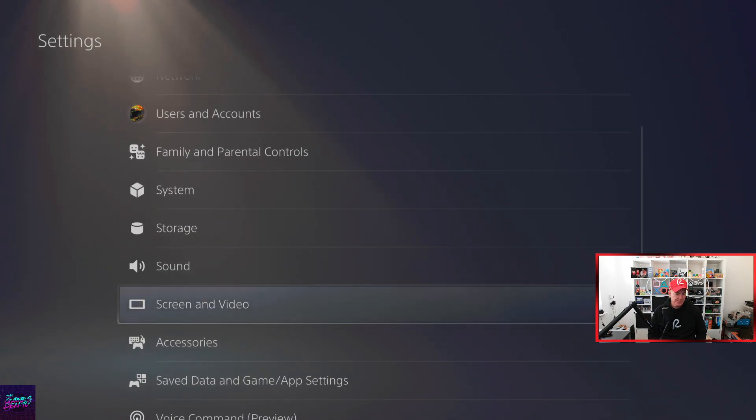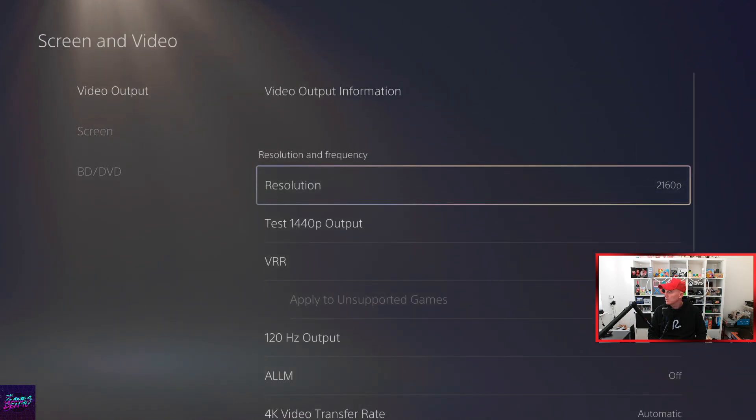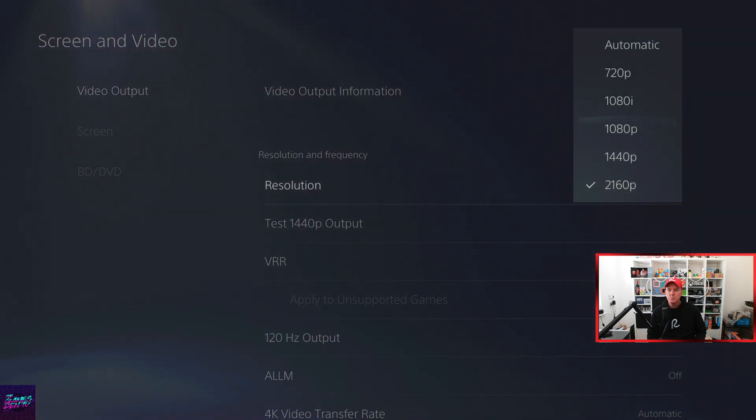The other thing you have to do is under Screen and Video Resolution — I'm on a 4K TV so it was at 2160p — put it down to 1080p. So: mouse on slow, resolution at 1080p, and it will work.